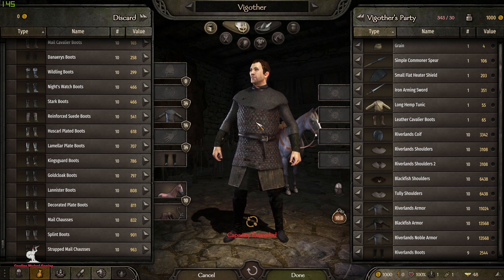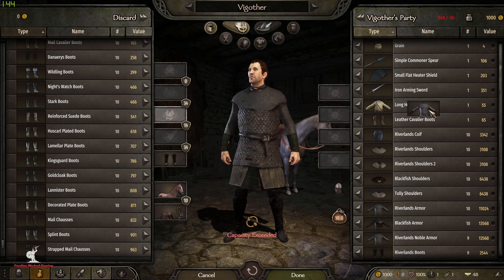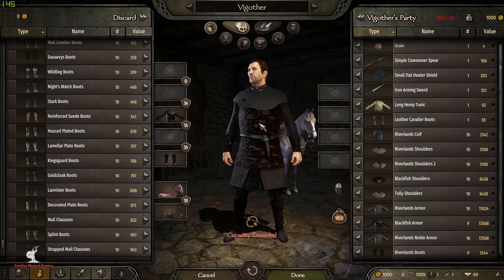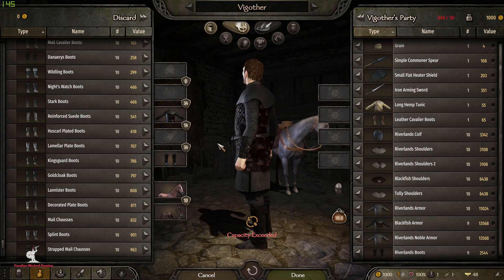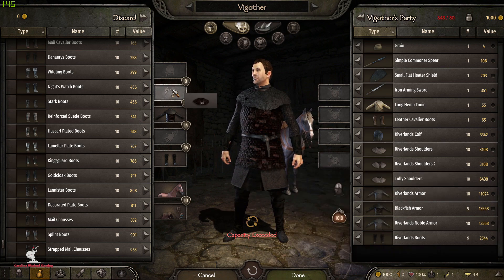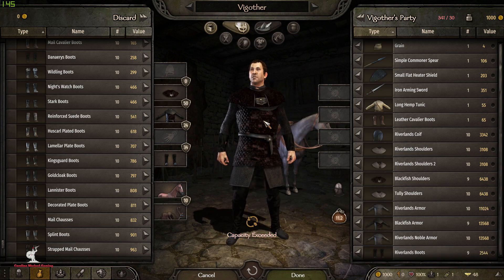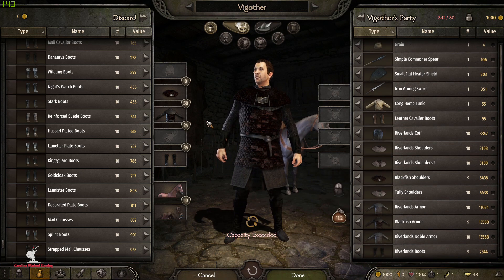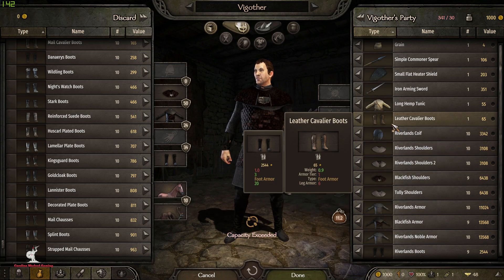I actually edited the texture - I contacted the modeler and asked for his Substance Painter project so I could edit the texture and make it a little darker to create a Blackfish version. This is a work in progress, not set in stone, but I've made it darker and I may work on it a bit more. So there is your Blackfish scale noble armor and the Blackfish shoulders. It's pretty much the same armor just much darker. This is the brand new set of Riverlands armor commissioned for Realm of Thrones, coming in the next update.